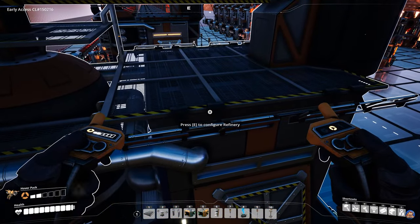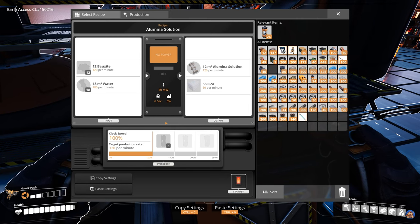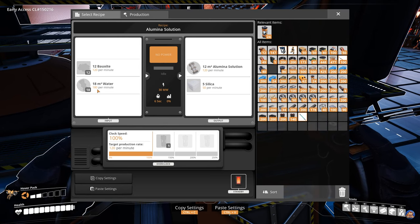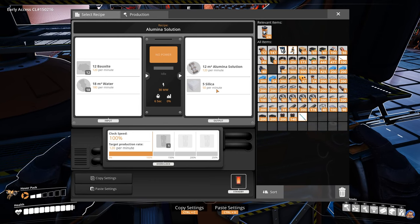The next part of the setup is the alumina solution. For this you will need six refineries. These six refineries will require 720 bauxite and 1080 water, and they will produce 720 alumina solution with 300 silica as a byproduct.